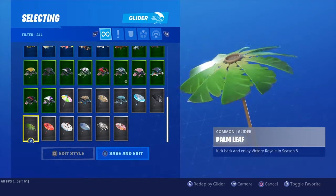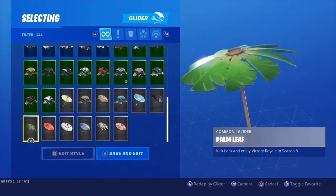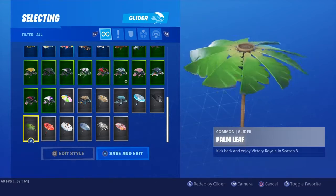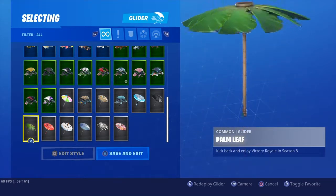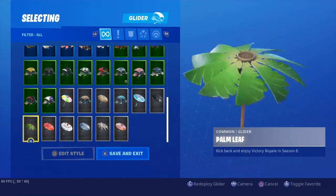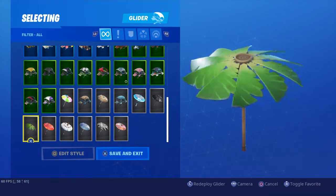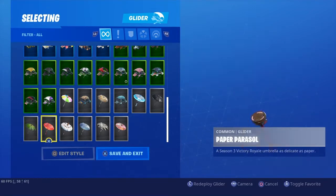Coming in at our number 1 spot — you guys saw this one coming — we have Tommy from Season 8. Arguably this is one of my favorite umbrellas. I used this all the time. I really liked it. I just love that little jingle that it has. It has a little nice kind of jingle to it. It's just so glam. It's also interesting because it's the one umbrella that was kind of different than the others.